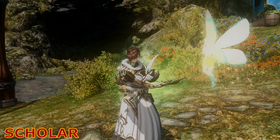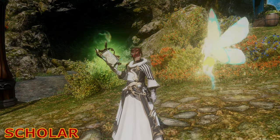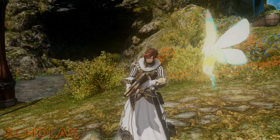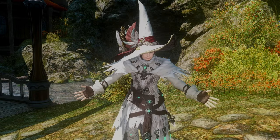Second, we have the Scholar, who, with the help of a summonable pixie, prefers to shield the party as well as heal them. The Scholar has the added bonus of leveling simultaneously with the Summoner job, so you get two jobs for the price of one — with the added stigma that we all know you only level Summoner. Did you even earn the pixie?